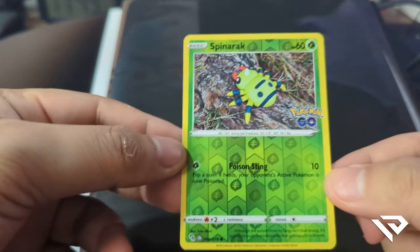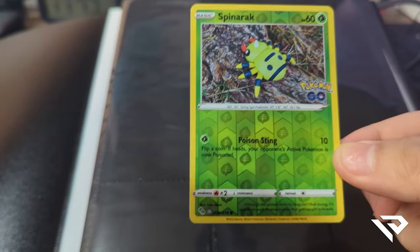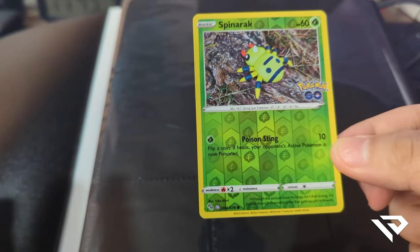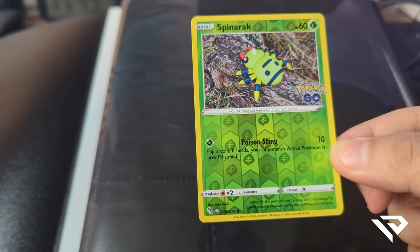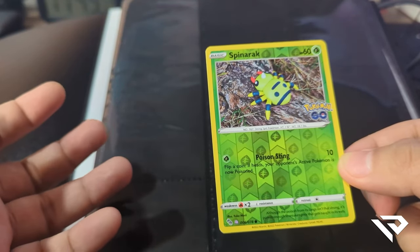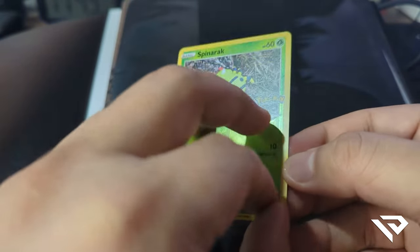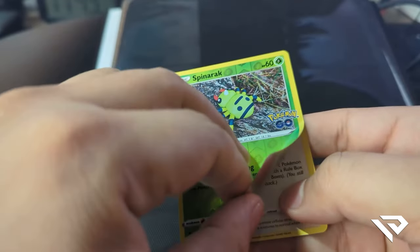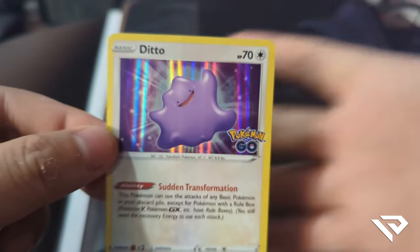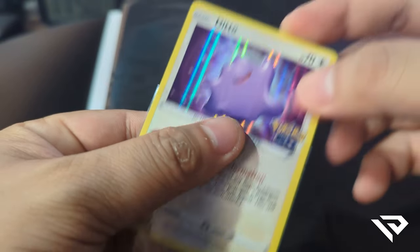Before we proceed, this is one of the details hidden inside the reverse holo spinner rack. Since I got two copies, I'm going to peel it off to reveal the detail inside. By the way, these are all the cards I've pulled from previous videos. This is the spinner rack cover — here's Ditto — and I'm going to put this in the perfect scene.